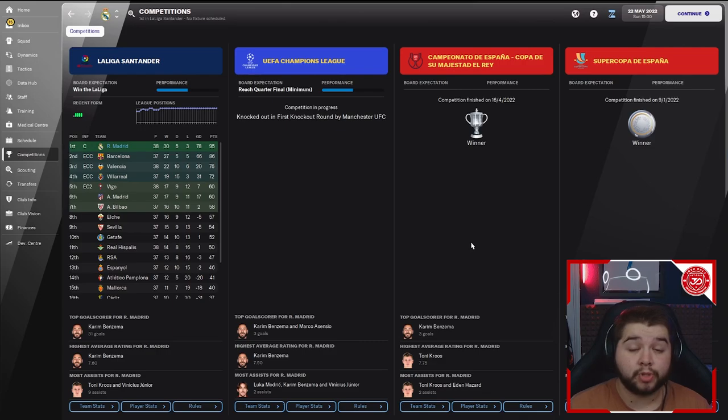We tested with Real Madrid and the results were actually really good. Obviously, the teams we're testing with are quite good teams. With Real Madrid, we actually managed to win the Spanish League — with a bit of competition from Barcelona — with Karim Benzema coming in with 31 goals and the highest match rating. Toni Kroos contributing and Vinícius Júnior with nine assists each. The Champions League wasn't as positive, getting knocked out in the first knockout round by Manchester United — a team on the up with a new manager, new system, and new players.